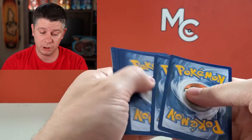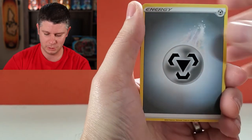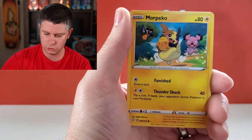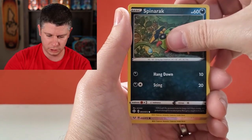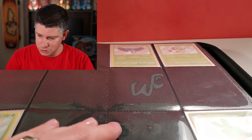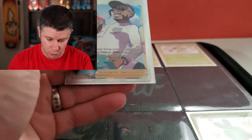This is the last pack. I don't anticipate there to be another Cramorant VMAX — I don't want to jinx it, but hopefully we can get something. And then after we're going to take a look at the binder again and fill in those blanks. And an Eevee — so no baby shiny, and a Yanmega. So let's get over to the binder and just see what we can fill in.